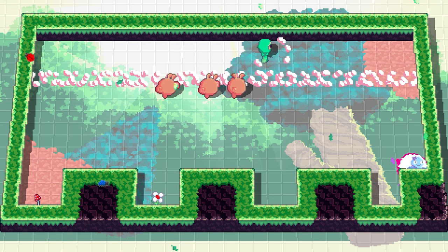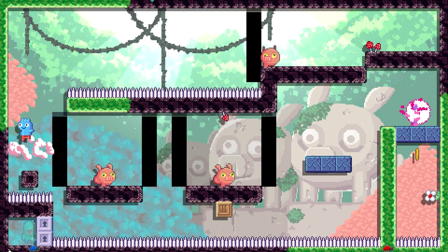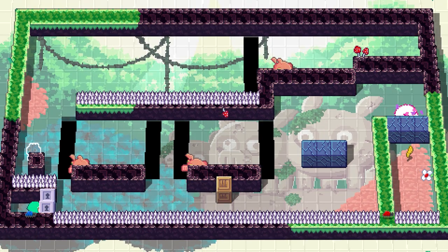Most of this action will come from Top D, our top-down hero, who can move in 8 directions and, more importantly, move blocks around the stage.